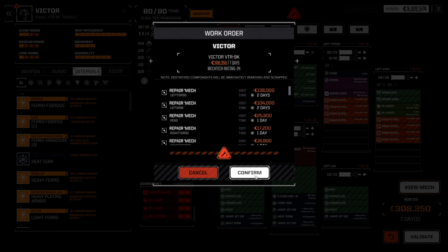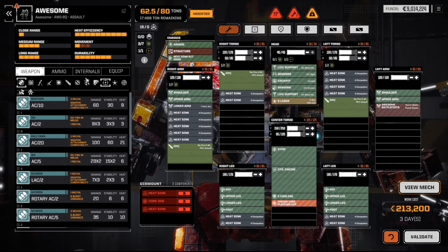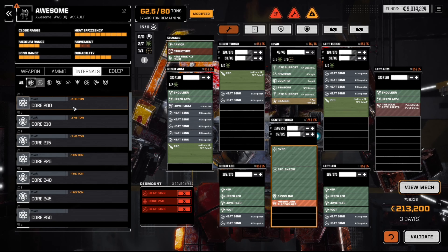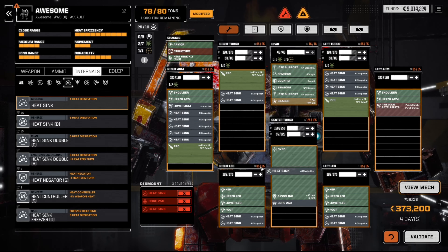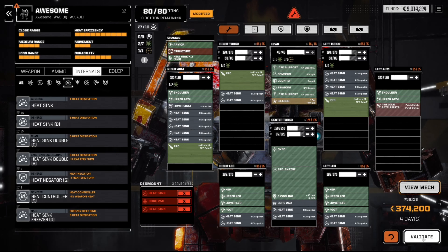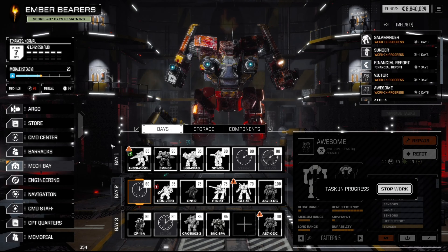Validate, confirm. Right, I'll get it in the schedule. This one on the other hand — okay, that's a Core 250. Internals, give me a Core 250. Very good, and a couple of heatsinks. So again, not too bad. Validate, lovely. Shouldn't be too hard.